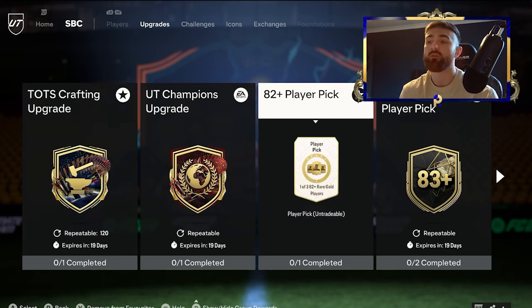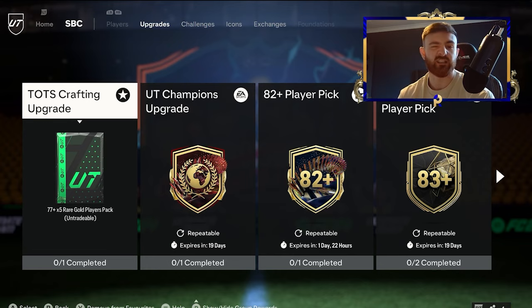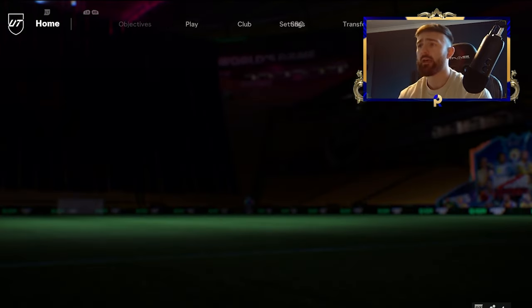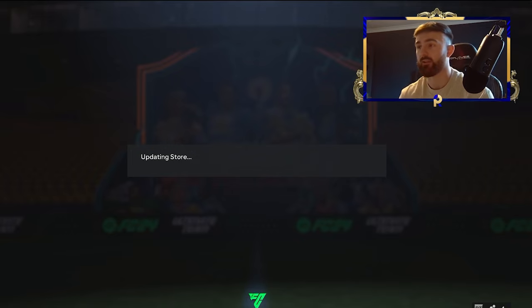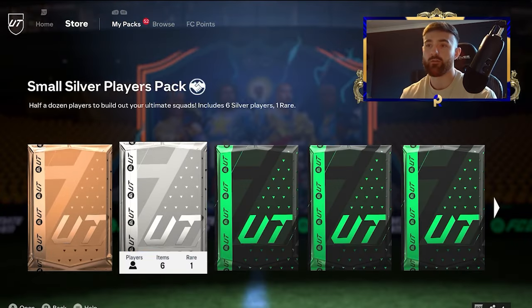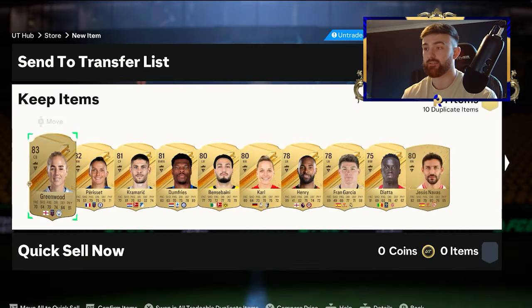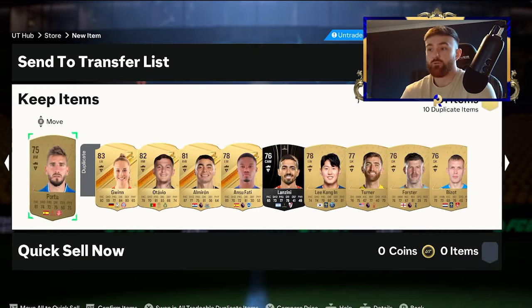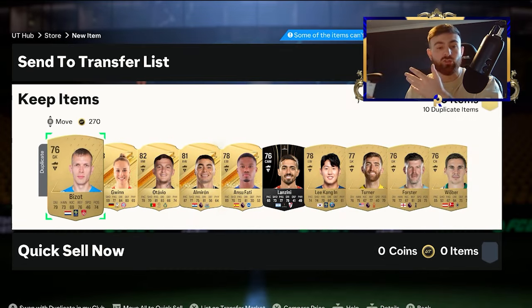It just depends how much of a rush you're in — we've only got 48 hours left of this. Spare cards you're free to put in in the meantime, but this crafting upgrade is the main aim. It's a bit disappointing we didn't get anything amazing from those packs, but a TOTS is a TOTS nonetheless. Once you do that journey of crafting those packs, every now and then in the league SPC packs you'll get something like an 89, which you put into a 51-players pack, open that, and craft a load of these crafting upgrades really easily — all the duplicates just go back in.